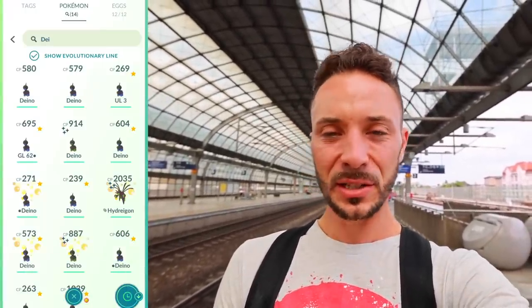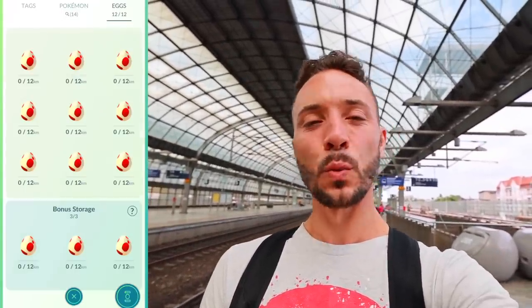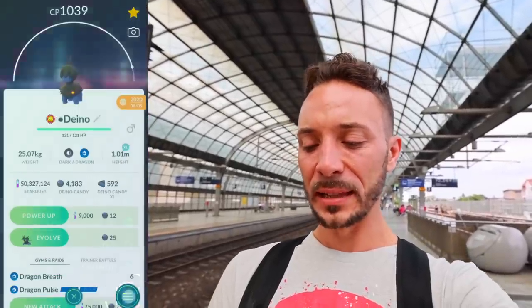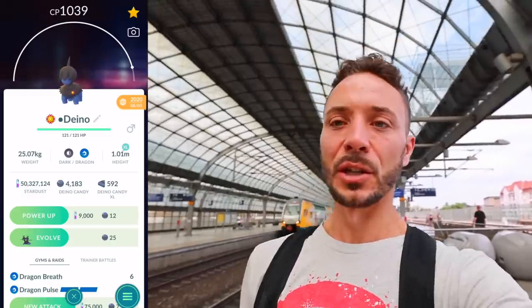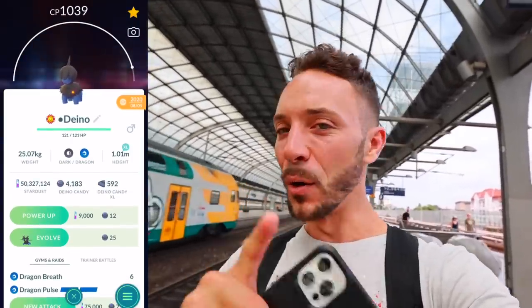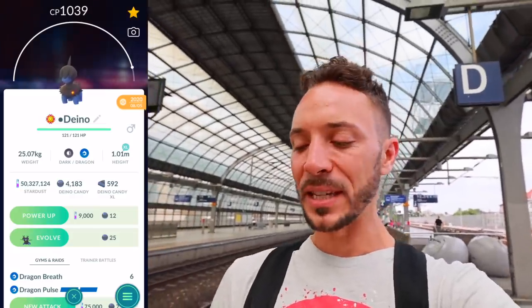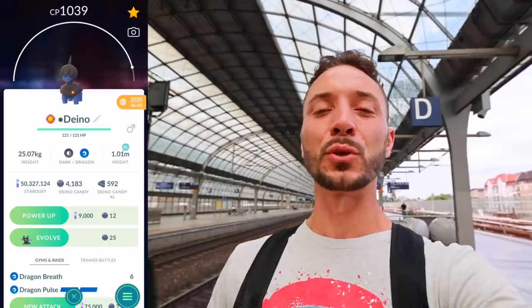We're starting at 4,183 Dino candy with a grand total of 50 million 327 thousand stardust. We have 12-kilometer eggs and it is one-quarter egg hatch distance. We already have a Level 40 Dino Best Buddy 100 IV. Maybe by the end of the day we'll max this one all the way to Level 50. I always encourage you guys to save valuable 100 IVs - and look, we have the Dino 100 IV, unevolved, so it will be able to get Brutal Swing, the Community Day move.